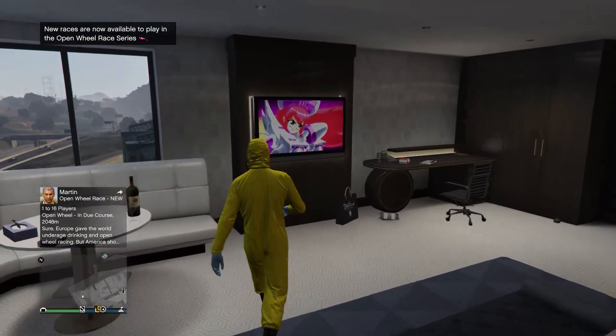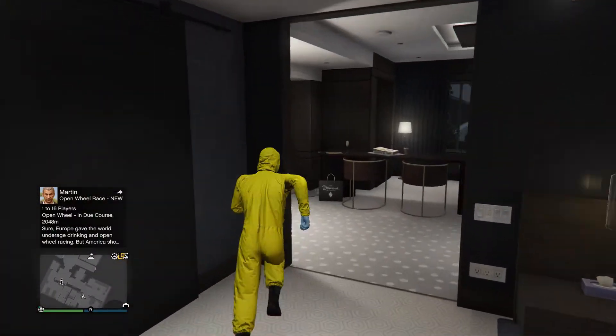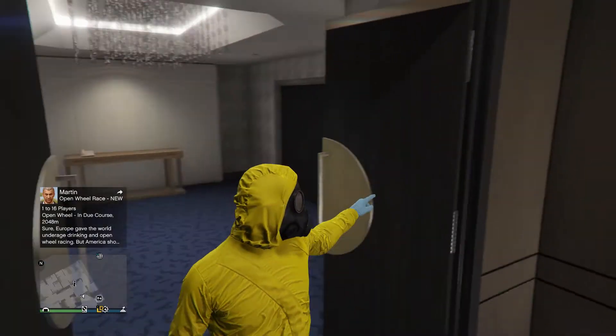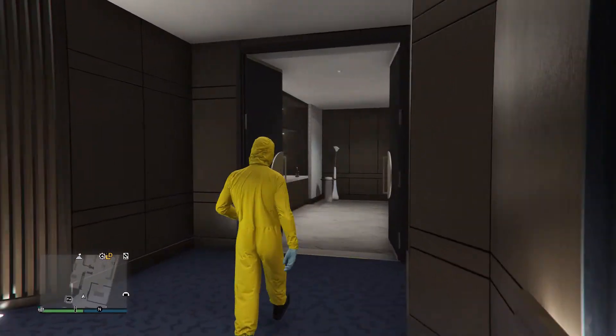What's going on guys, so in this video I'm going to be showing you a money glitch. First you need a penthouse — all you need is 1.5 million for this penthouse.